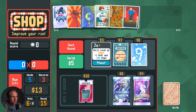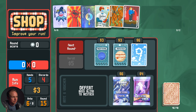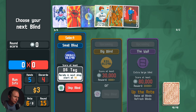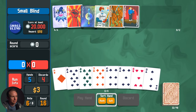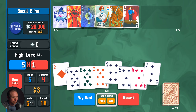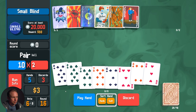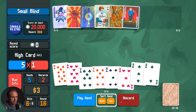1 extra discard — seems really good. Yet again, broke. This is my life. Rerolls in next shop start at $0, so basically a free reroll. A little nervous about the lack of early 3 of a kinds here, because that is kind of the whole point.